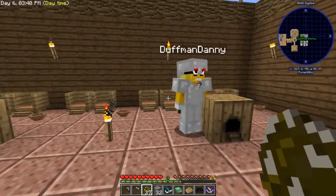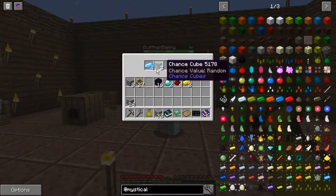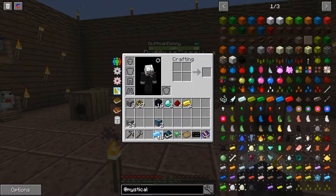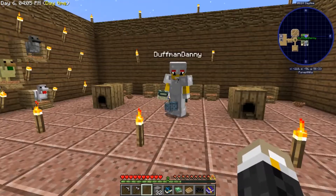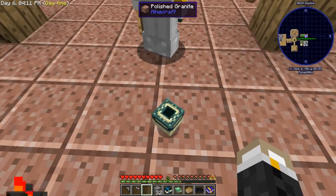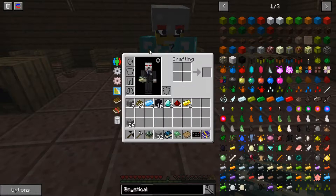Danny has something for Kama. Opening it up: it's mana steel! We need four of those for the mystical agriculture thing. Danny also got two of those. We just need eleven more. Danny also has armor now and looks fancy, while Kama has no armor because working with chickens he doesn't think he needs any armor in the foreseeable future.